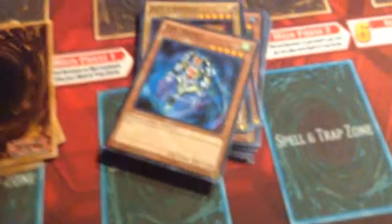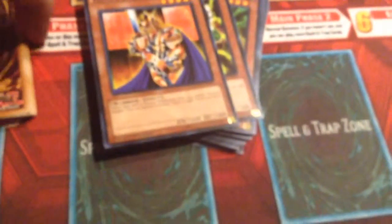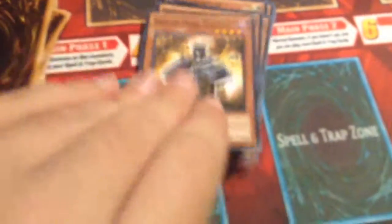Then we have Dark Magician Girl — we actually saw that artwork on the Collector Tins. Then we have Buster Blader, The Tricky, Jack's Knight, Queen's Knight, King's Knight — really weird to see the same card held in two different decks. Then we have Green Gadget, Red Gadget, Yellow Gadget, Skilled Dark Magician, Skilled White Magician, Block Man, Mushmelon, and Kuriboh again. You really gotta love Kuriboh — I mean, if you're an older player and you don't like Kuriboh, there's something wrong with you.